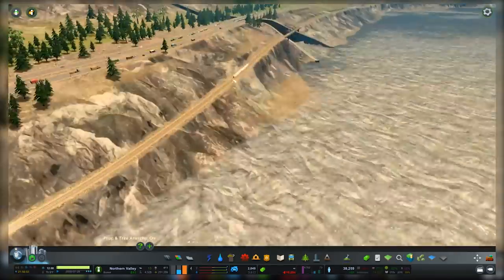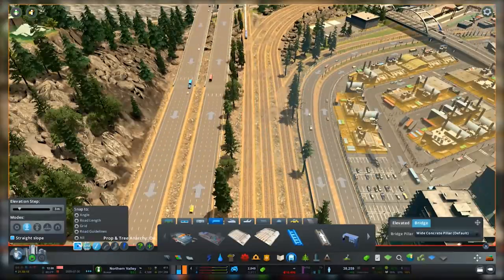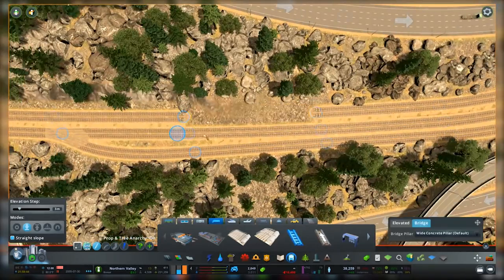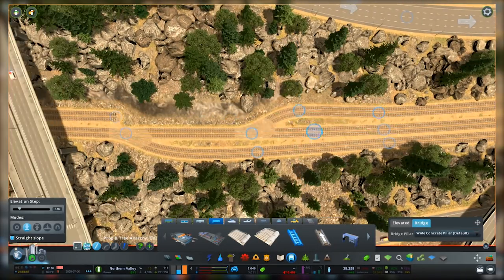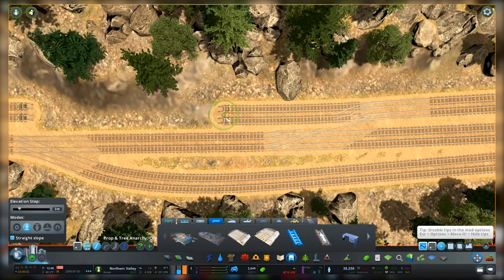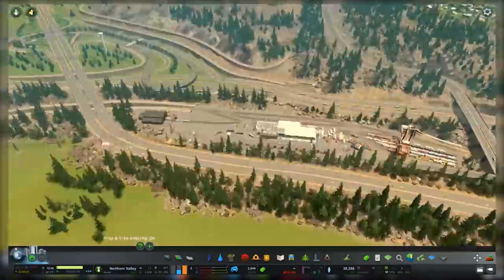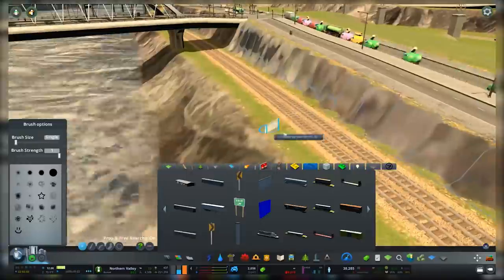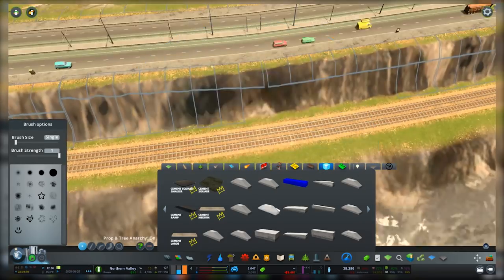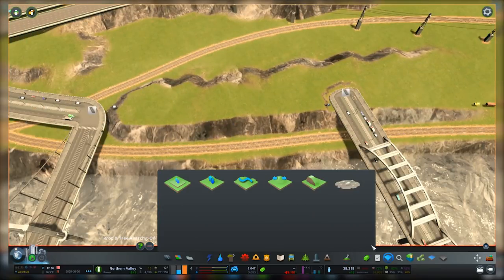As you probably remember, we had the train line wind all the way up through those mountain passes, around the park, and all the way back here, so we weren't actually getting a lot of trains coming this way because of the path length. Now it's a lot shorter, so we're actually going to see a lot more trains coming from that edge of the map. Before there were a lot of trucks coming from that side because it was a more efficient route, but now we'll see a bunch of trains.